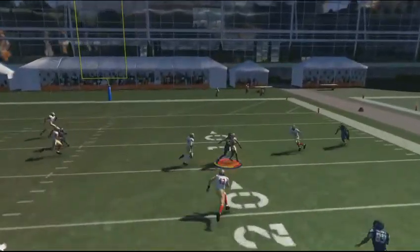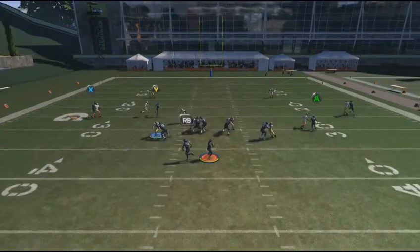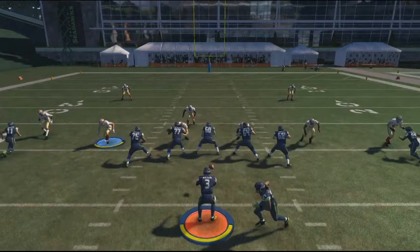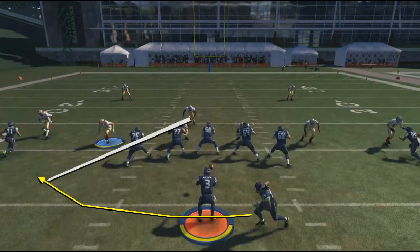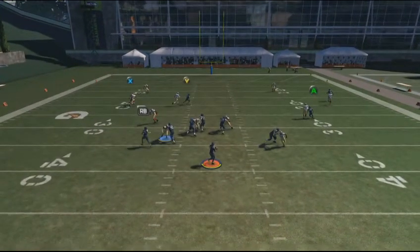We end up making the catch for a nice gain. Let's rewind and go back over a few things. First, as we talked about, the running back goes on the swing route to the left and that defender goes out to cover him, clearing him out of the area where we're making the throw as the slot receiver comes across the field.